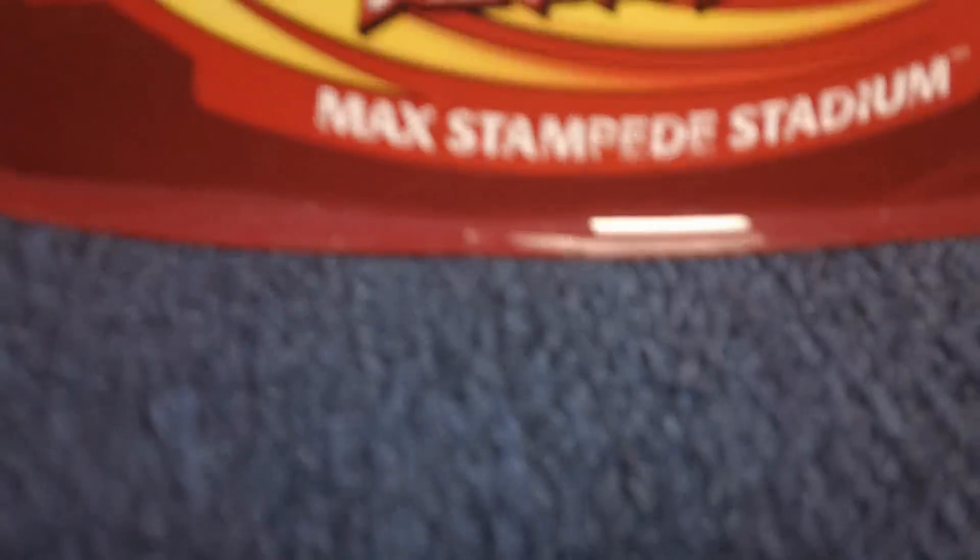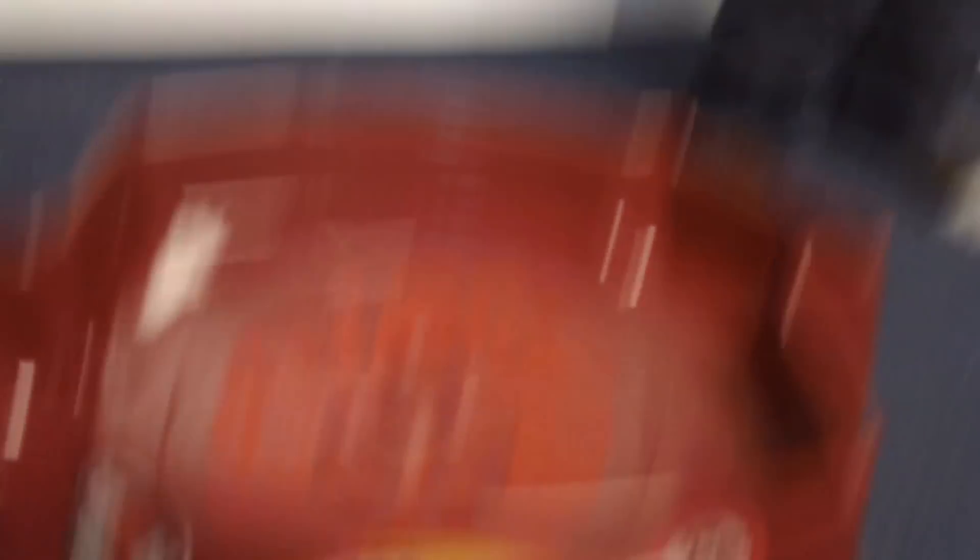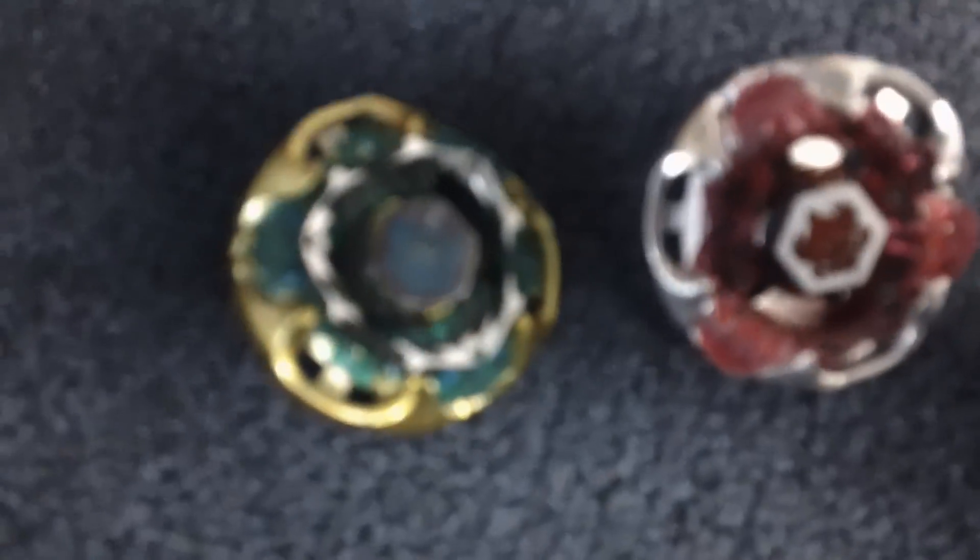Now, Gravity's Troll is going to be battling. Where's my other one? Oh wait, here it is! Now, this is my deploy case. You can store Beyblades in here. This is the Beyblade. These two will be battling with the launcher grip that came with the stadium.